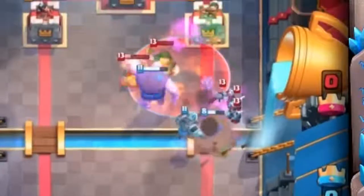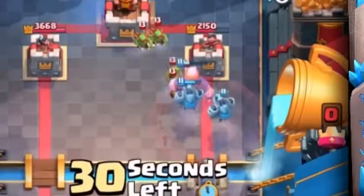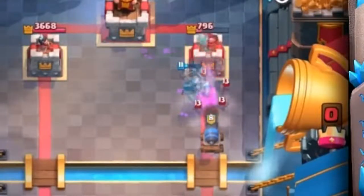Number 2 might surprise some of you, but I feel strongly about it — it's Mega Minion. Mega Minion has always been one of the best support cards since the day it was introduced, and despite a few nerfs it remains elite, especially in beatdown decks. Giant, Golem, or Lava Hound paired with Mega Minion has always been a beatdown staple. It also fits in miner decks, siege decks, and X-Bow usually runs it too. It's an air card that chops down tanks quickly, is hard to target, and doesn't die to Fireball.